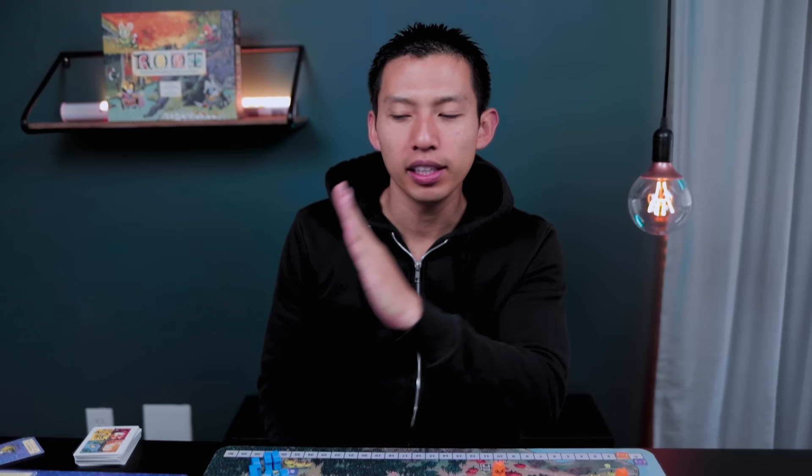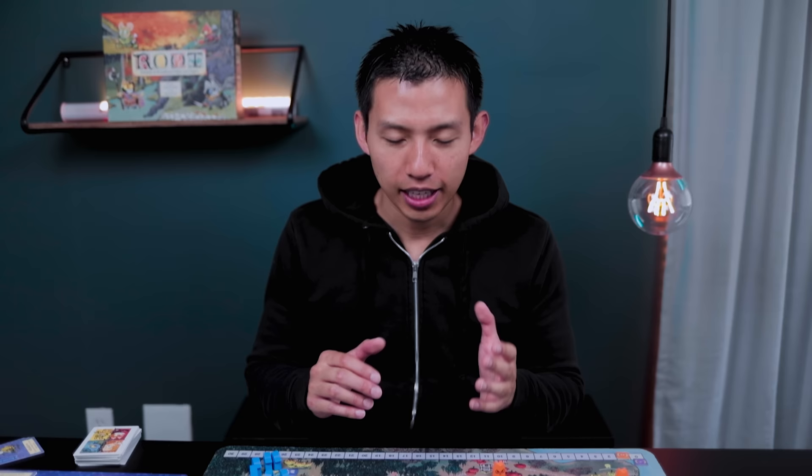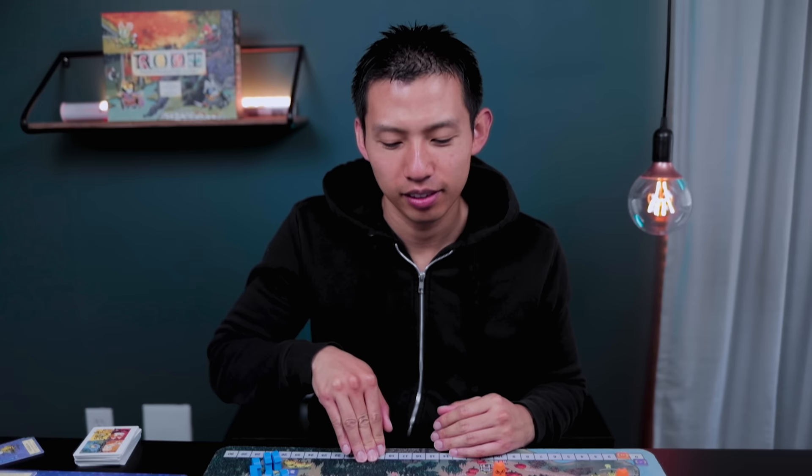The other part of Daylight is to resolve the Decree, going from top left to top right, starting with Recruit. The Eerie Dynasties are different in that you have to perform every single action listed in the Decree. The more you add to the Decree, the more you have to compensate for it. Since I have a rabbit in Recruit, I recruit one warrior. The Viziers have to be in Move and Build, so I can move in any clearing since bird is wild. For Battle I would recommend placing a bird card there - it's hard to initiate battles since you have to perform every single action listed, in any order within each column, but one action per card.